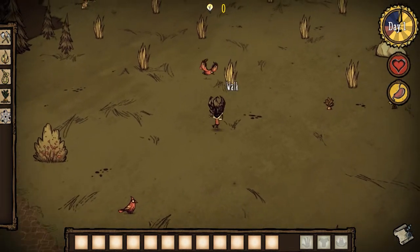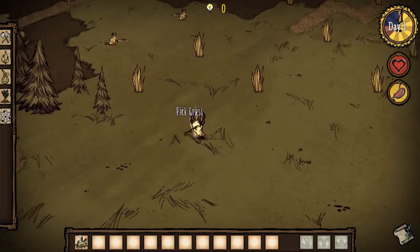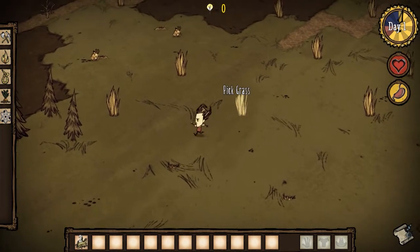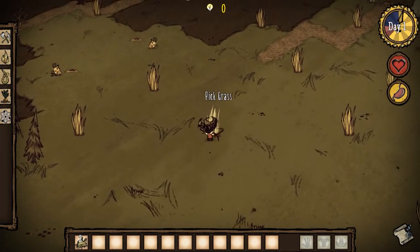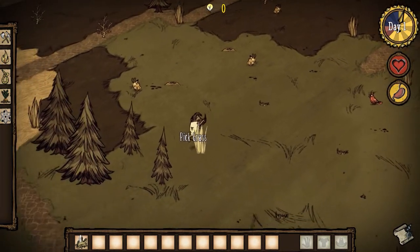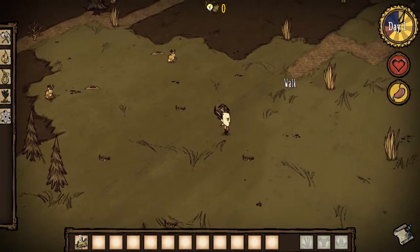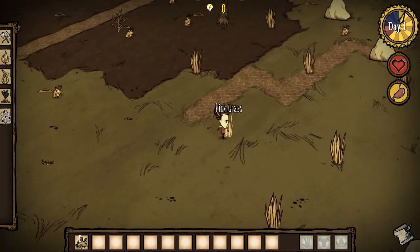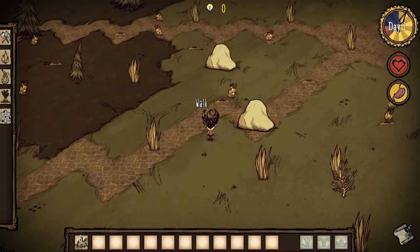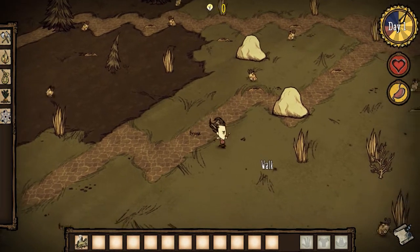I think we might want to start off with getting some grass. I'm using the cursor to move — you can use your WASD but I'm gonna stick with the mouse. First thing to do is get some flint. Oh, nice rocks right there — I believe those are pretty good for everything. Holy crap, there are a lot of bunnies here.